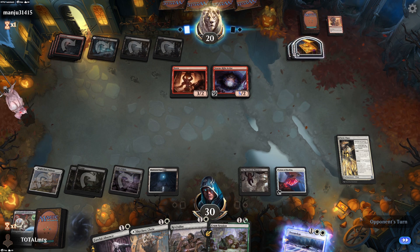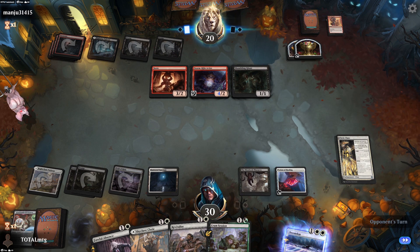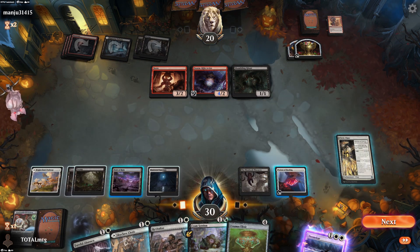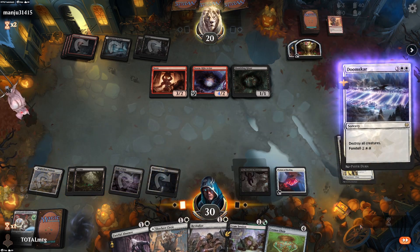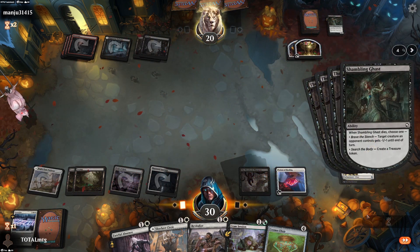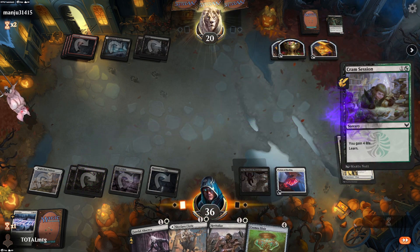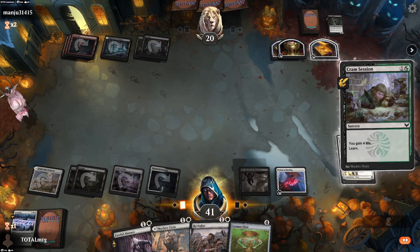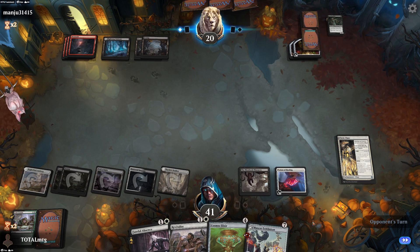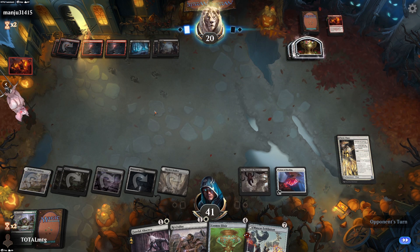Creating one more - six Treasures up there already, absolutely loving it. Storm-Kiln Artist - it's a 5/2. Shambles, coming in, any more? Nothing coming in. Let's Doom Scar, then opponent will get a Treasure and we get some more life. We'll play Cram Session, go up to 40 life and get our Mascot Exhibition - and play this as a land. Past the turn - trying to find our mill card. Come on! Dual Strike, here we go again with more copying. If we get our mill going it's going to be brilliant - look at all those Treasures.